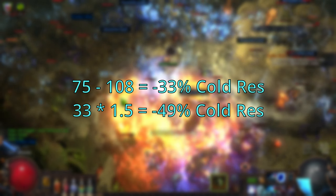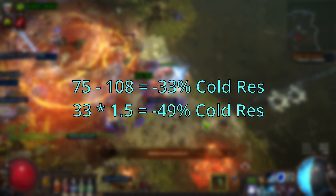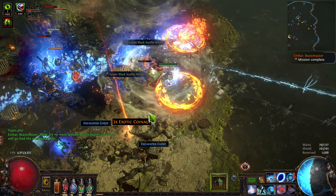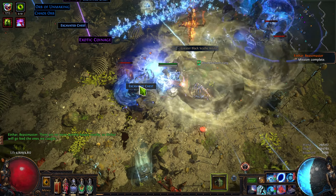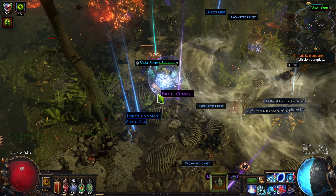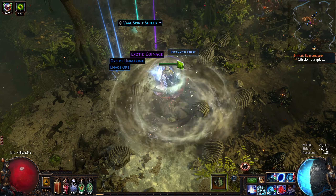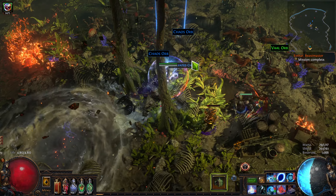But again, Eye of Malice does still act in my favor here, taking the enemy from negative 33 to negative 49% Cold Resistance. Eye of Malice can be a double-edged sword — you can get an enemy so massively resistant to Cold Damage that you can't get their resistances into the negative, in which case Eye of Malice only makes them stronger. However, especially on Elementalist or any other situation where you can massively descale enemy resistance, Eye of Malice allows you to win more by pushing enemies further into the negative.